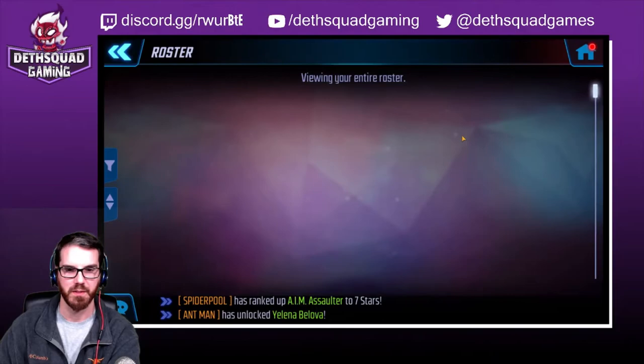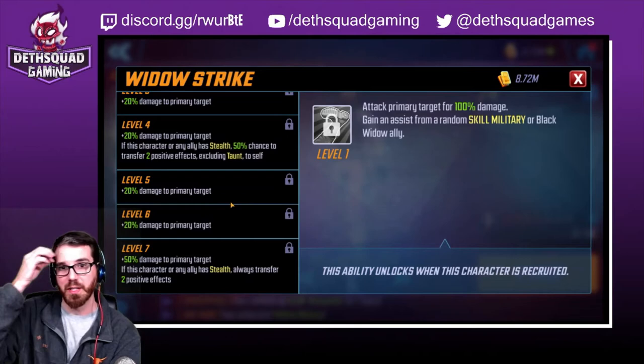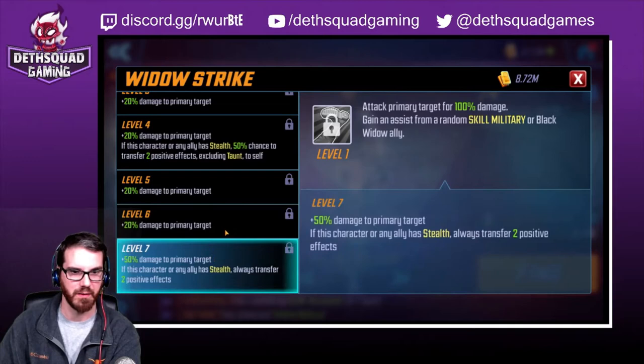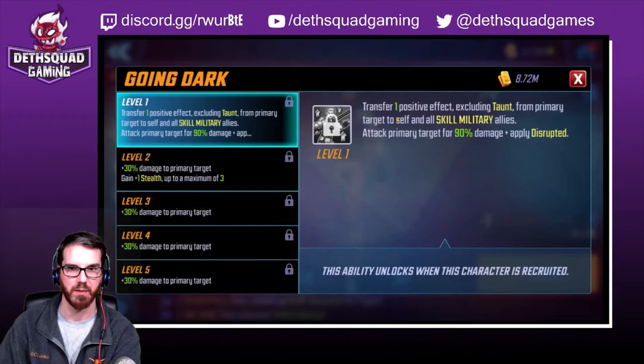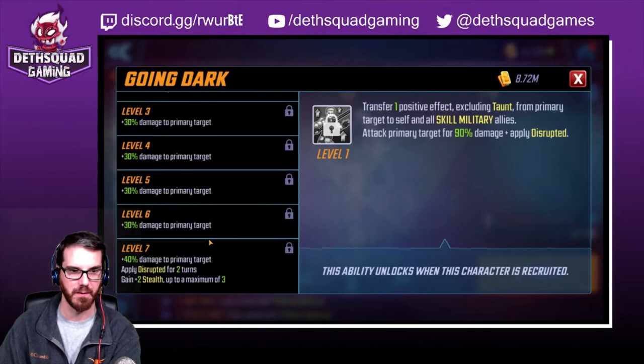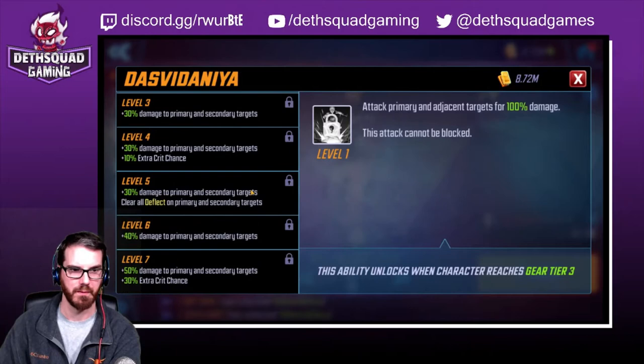Let's take a look at this character's kit before I go in too hard on her. So attack primary for damage gaining assist from a random skill military Black Widow ally, and then it looks like she starts to transfer effects once you get her upgraded. Going Dark: transfer one positive effect excluding taunt from primary target to stealth, to all skill military. Attack primary target for 90% damage and apply disrupting. So she gains stealth.